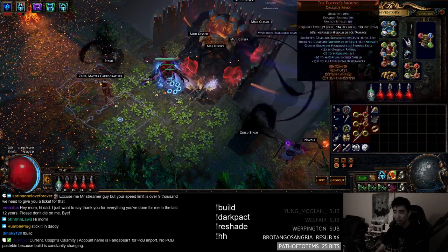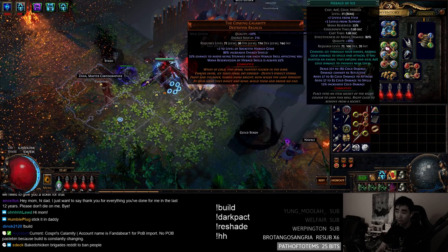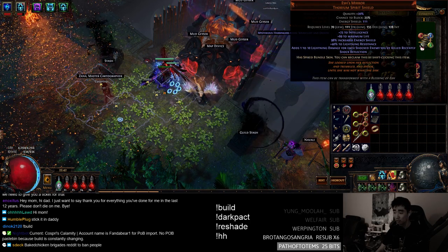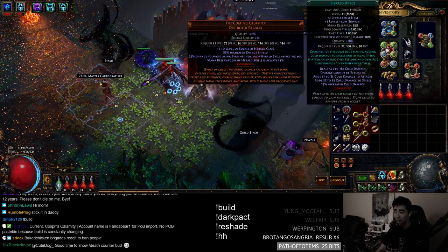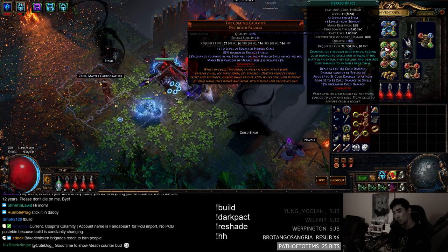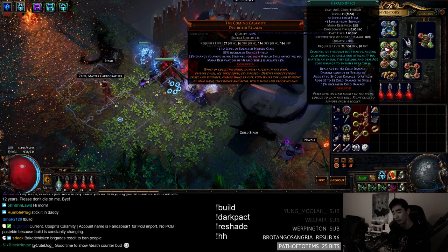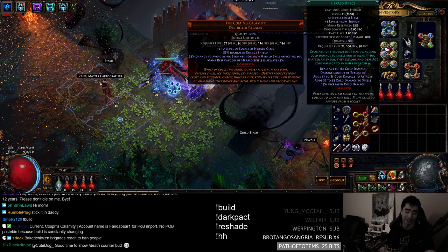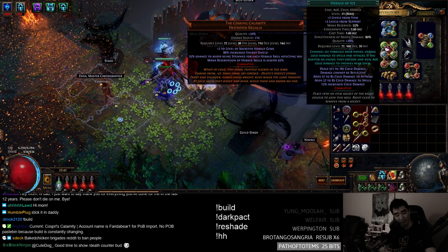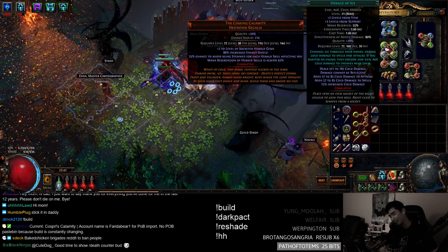It's a rolling 6-second buff on Herald of Thunder all the time, because once it shatters, Herald of Ice goes off. Herald of Ice has Lightning damage on it from Esh's Mirror as well. Sometimes you can even put in added Lightning. Herald of Ice will then chain to the outer mobs for more AoE, which triggers Herald of Thunder again, which triggers Herald of Ice again — you guys get the gist.